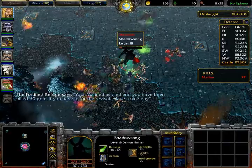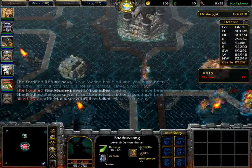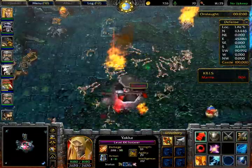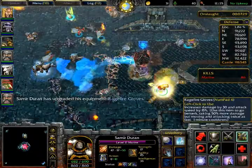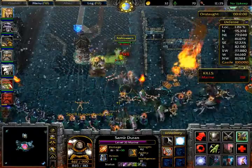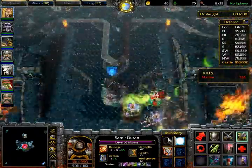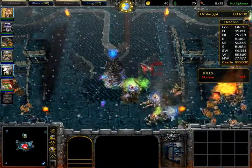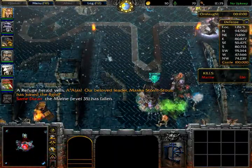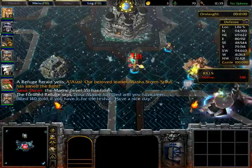You have four enemy factions — the actual armies from Warcraft 3: the Night Elf Sentinels, the Undead Scourge, the Human Alliance, and the Orc Horde, each in different corners of the map. I adjusted the terrain so it fits each faction, like the Undead area having green fog, dead trees, hills, and broken-down castles.